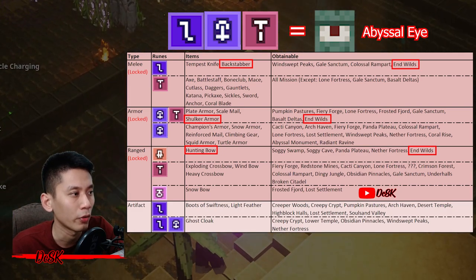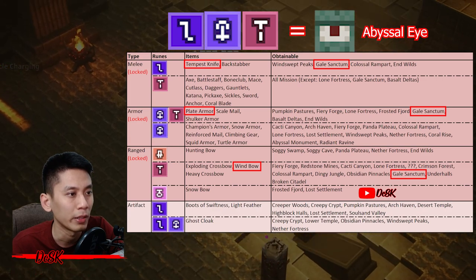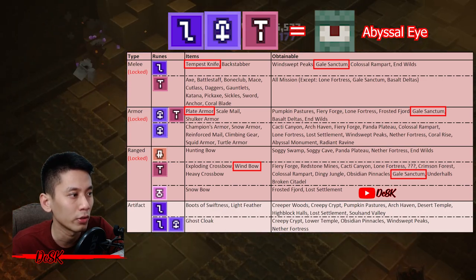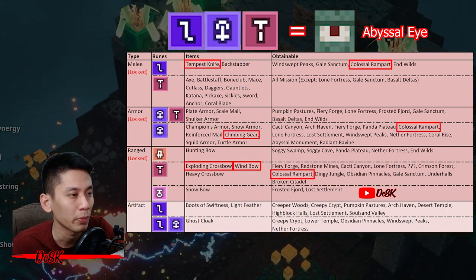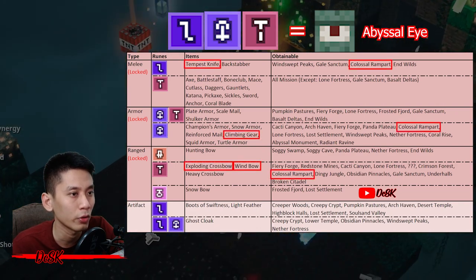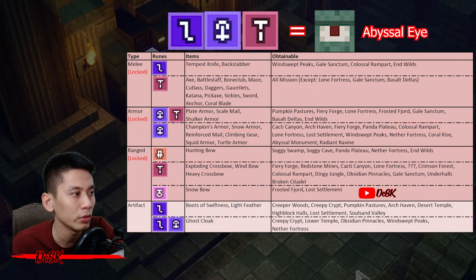First, farm at Walls — get Backstepper, Shocker Armor, and Hunting Bow, then go for a nine-point run. Second, farm at Gale Sanctum — get Tempest Knife, Red Armor, and Windbow, then go for a nine-point run. Third, farm at Colossal Rampart — get Tempest Knife, Climbing Gear, and Exploding Crossbow or Windbow, then go for a nine-point run.